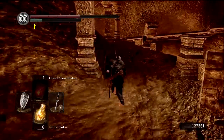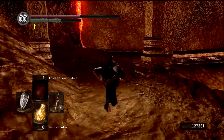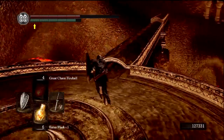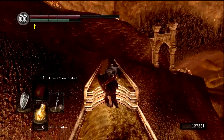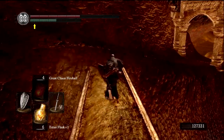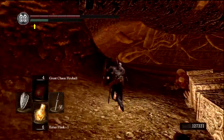The Ceaseless Discharge fight was kind of a sticking point for me the first time I played through the game — I got stuck there for a long time. I think I was a little lower level and had poorer weapons. The first time I played through I still had the Drake Sword at this point, and I was probably trying to do this right after Quelaag's Domain, thinking 'I've defeated Quelaag and just opened up this new area — let's go.' Because obviously this game is super linear — that's sarcasm.